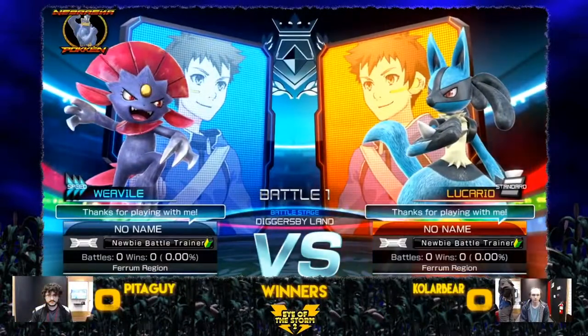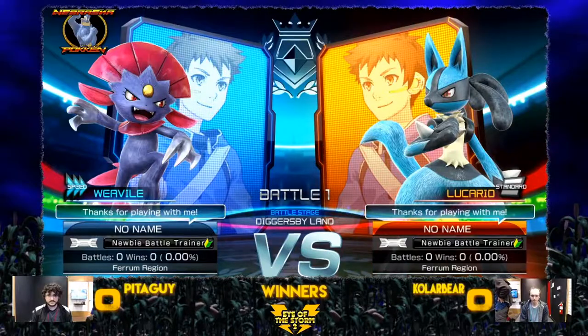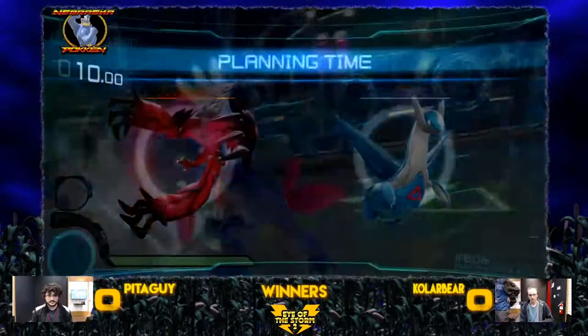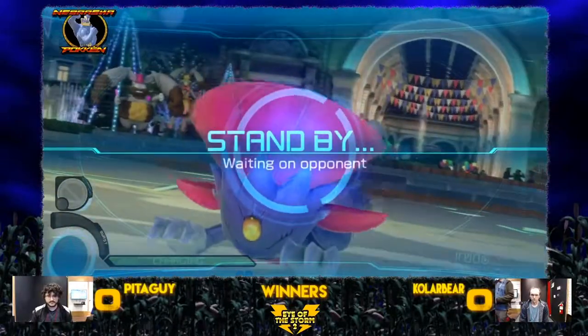Going into our first set, we have a Weavile and Lucario starting us off. ColorBearer is the Lucario player and PetaGuy is the Weavile. They're going with the Delta — interesting choice there.